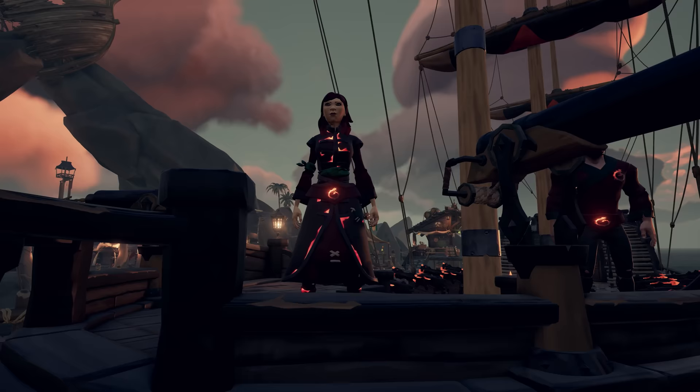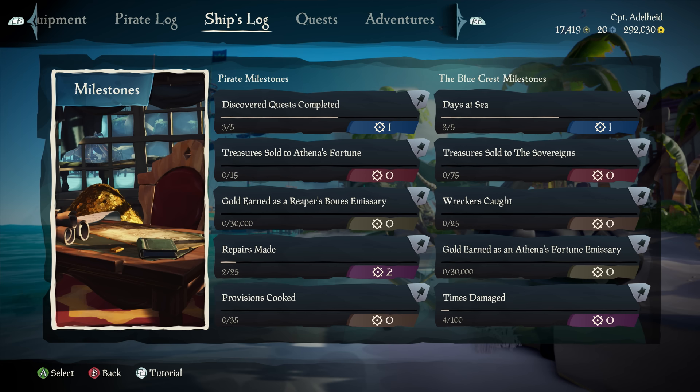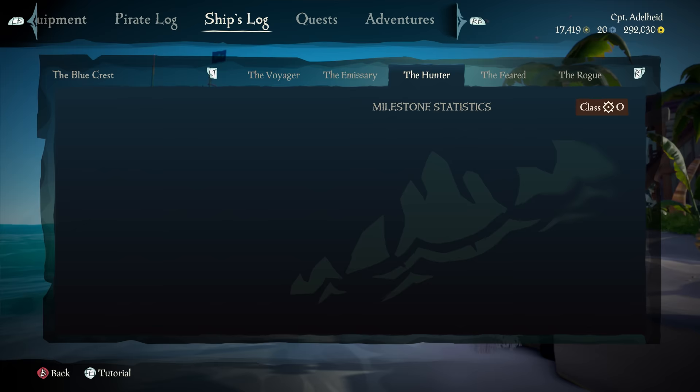One way to unlock new ship customizations is via a new progression system called Milestones. Milestones are a permanent record of your accomplishments and those of your ships. They're divided into alignments, each representing an area of activity within the game, allowing you to see and track the ways that you play and earn unique rewards for it.